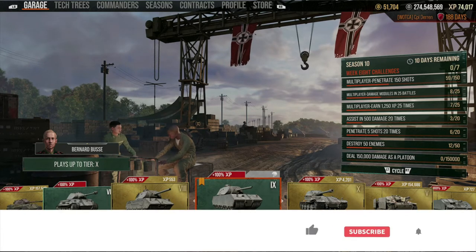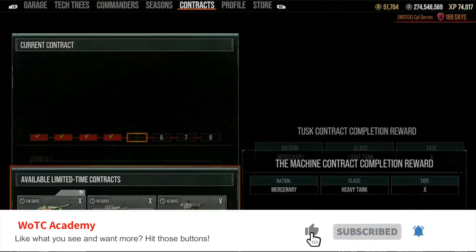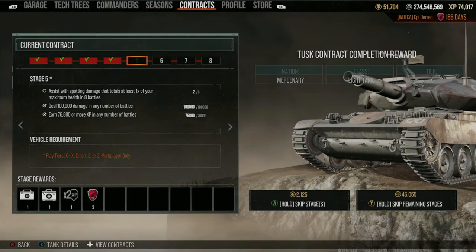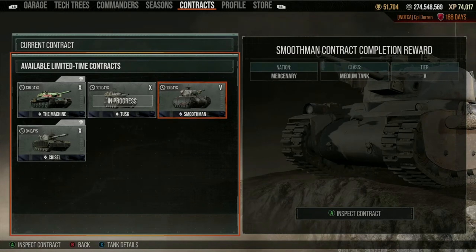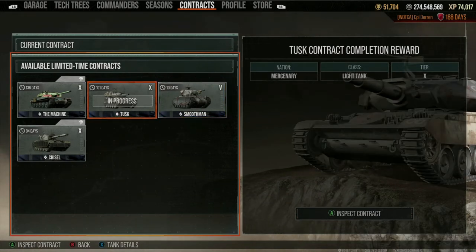How do you get to these contracts? Super simple — just use your RB or R1 to scroll over to the contracts tab and you're greeted right away with the contracts. To navigate to the actual contract so you can select one, use your D-pad. You can see the menu at the bottom says 'view contracts up or down.' Hit down on the D-pad to bring up the contracts.